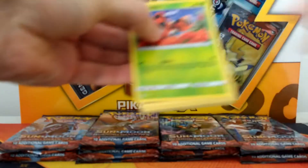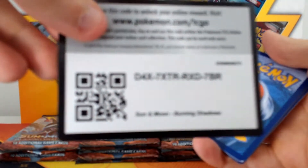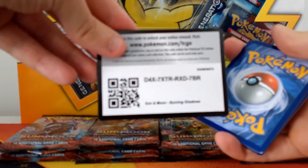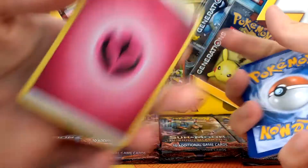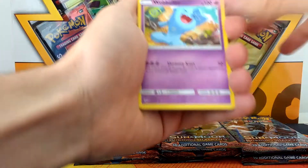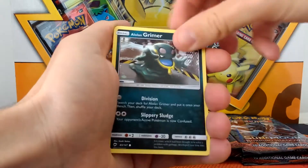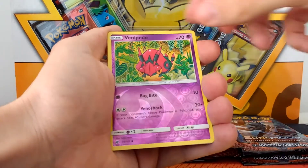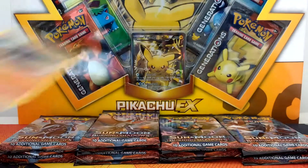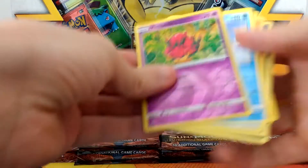So we have 4 packs — there's a card code for you guys. So we have 3, should be the energy. We've got a Wobbuffet, a Venipede, a Charmeleon, a Ledyba, a Grimer, a Riolu, a Meowth, an Alolan Vulpix, a Venipede Reverse, and a Rhyperior — a Holo. A Holo in the first pack is not too bad. We've got a Reverse, let's just get this bulk out of the way.